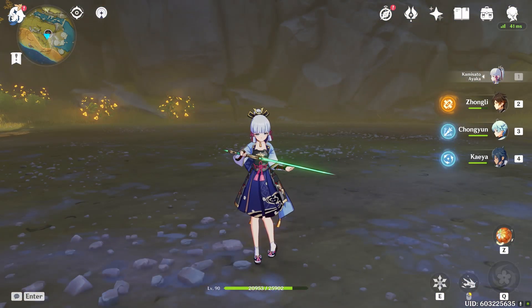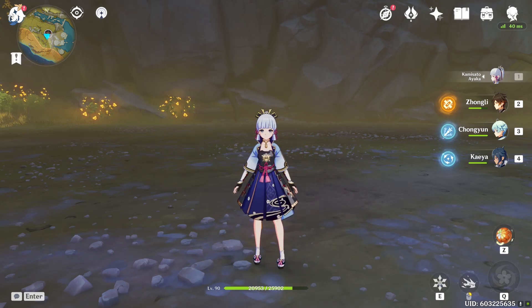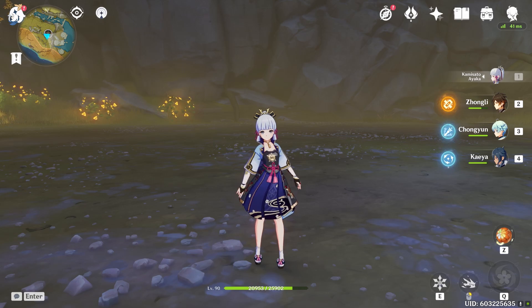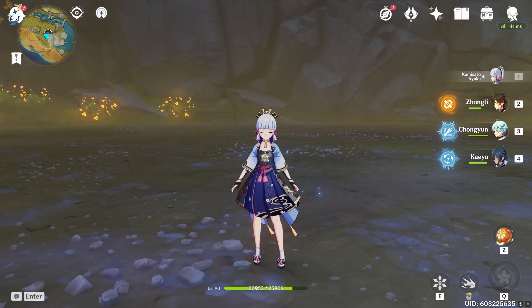As we saw from that, Kaeya got to use his burst almost four times, whereas Ayaka only got to use it twice. That matches up with their cooldowns as well as their energy recharge — Kaeya has basically double the burst uptime and burst cast frequency of Ayaka, but the damage that Ayaka dishes out is just not comparable.